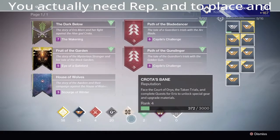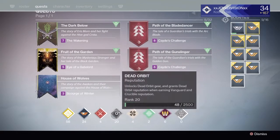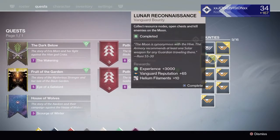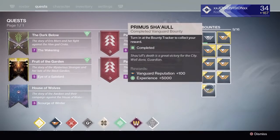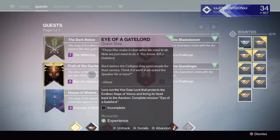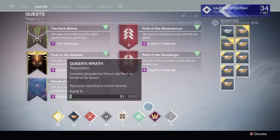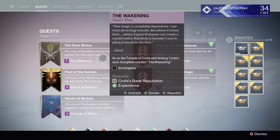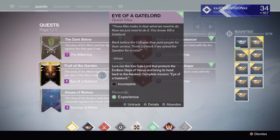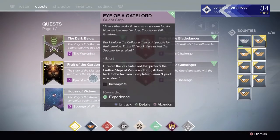Now only the faction you pledge allegiance to will show their rep here, not any of the others, which is kind of annoying. You can hand in your bounties and complete them right here, but I've been hoarding these 5,000 XP ones for over a week. Pretty much with these — Dark Below, Fruit of the Garden, Versus the Fallen — this is redoing the story over, except you get some actually useful stuff. If you wanted to wait until you had your new subclass, you could replay everything for bonus XP, but I'm just gonna sit on some of this, and I'm sure Taken King will be plenty of XP.